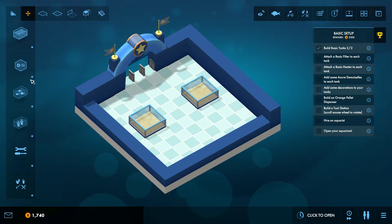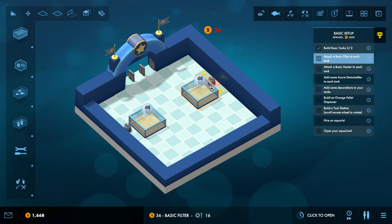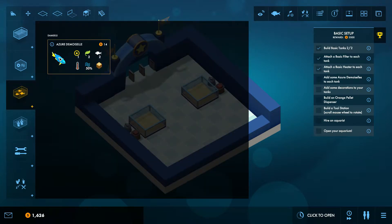Attach a basic filter to each tank. Let's go over here — here we have the filters which help to maintain the quality of the water. Every aquarium also needs a heater like this. Add some azure demoiselle to each tank. Here we have the fish and right now we only have one — look how cute it swims if you hover over it! It's super cute. Here we see all the requirements for this particular fish.